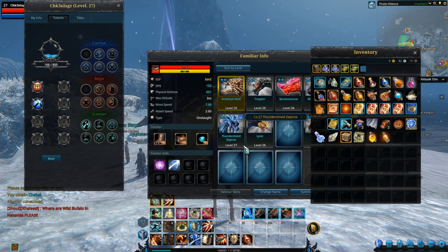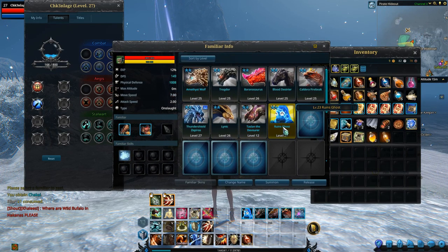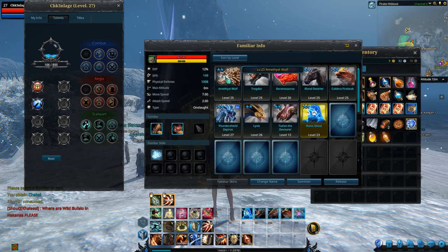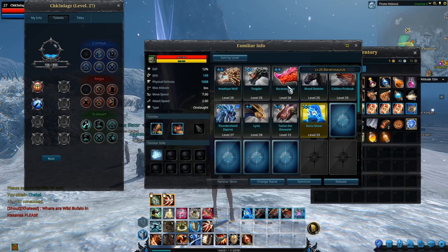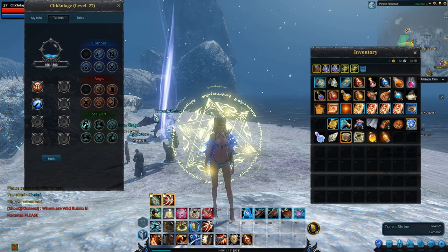That's really about it. All you do is seal up the thing you want to seal to get points. When you drag your seal stone over it, it'll tell you how much each one is worth. Some are worth like 30, and the elite ones are worth more. So take your pick as to which ones you actually want to try and seal up.